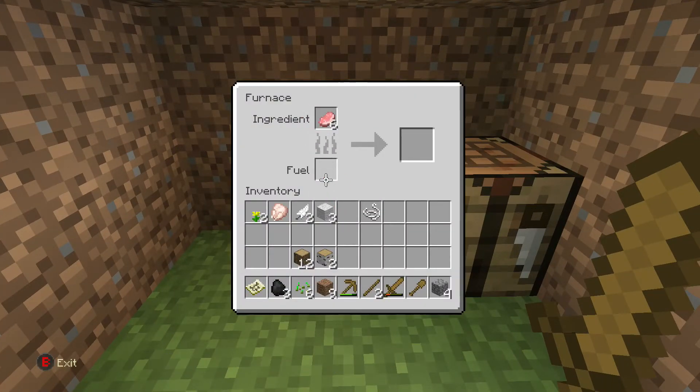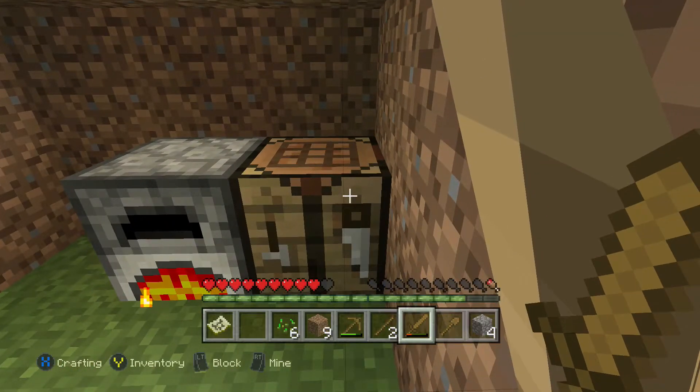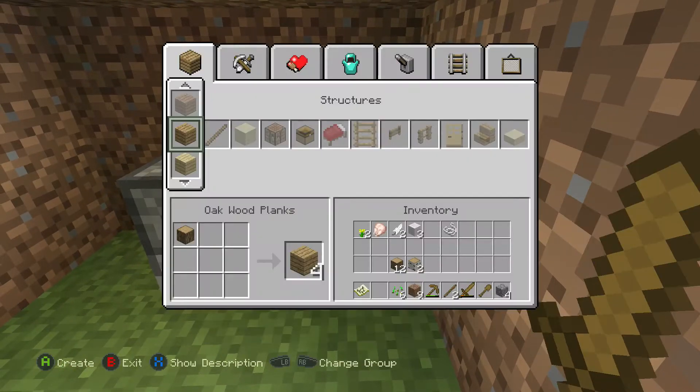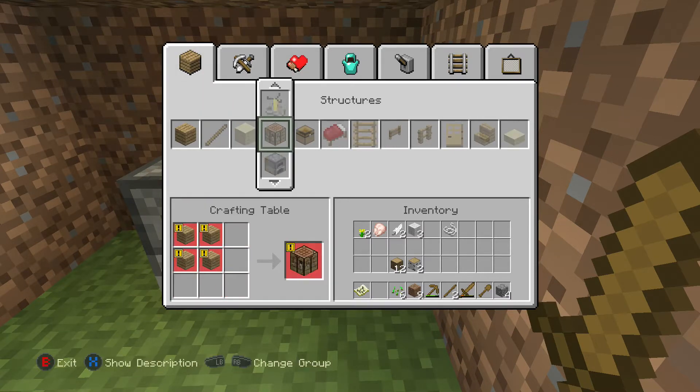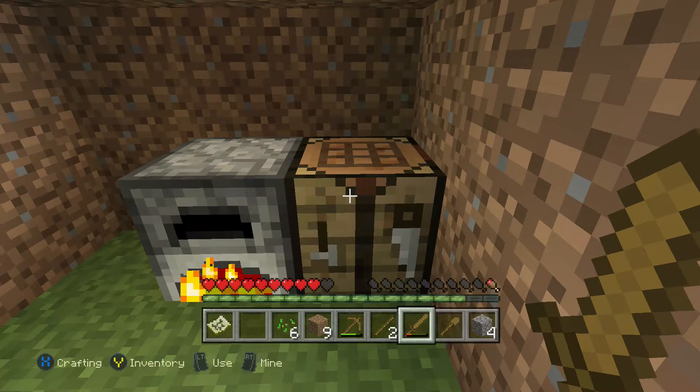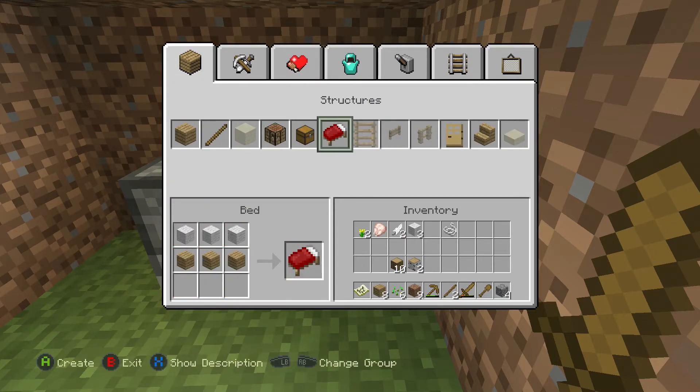We're getting hungry so we need to eat some of this pork. We put a bit of charcoal in the fuel and wait for it to cook. And we have a look at the crafting box — we're going to make the bed that we need. We eat while we wait, and yeah, we're going to make this bed.